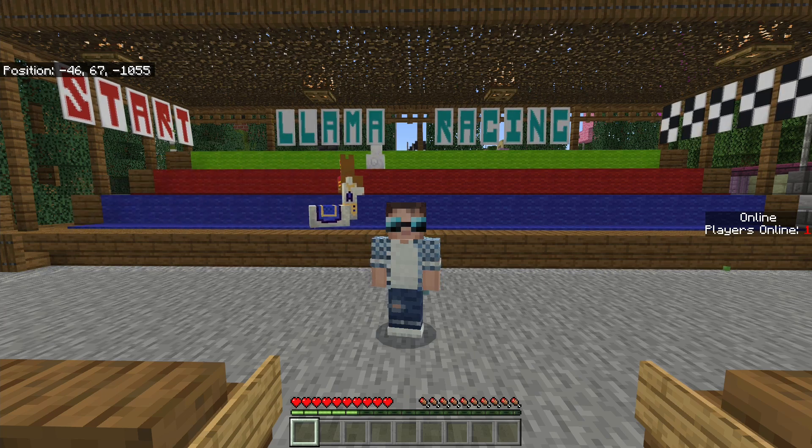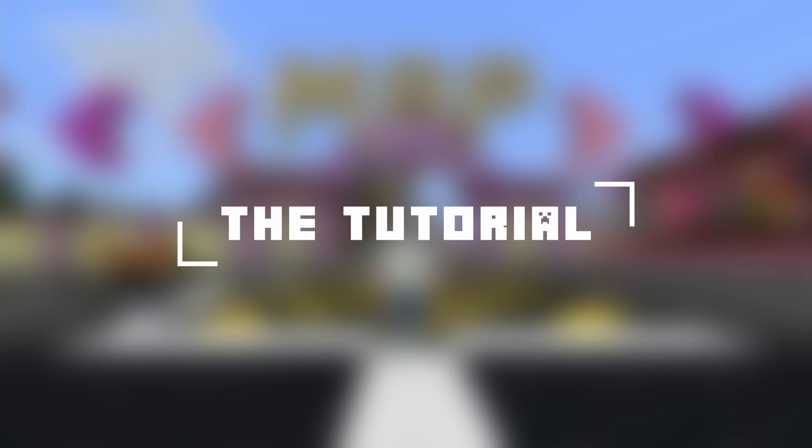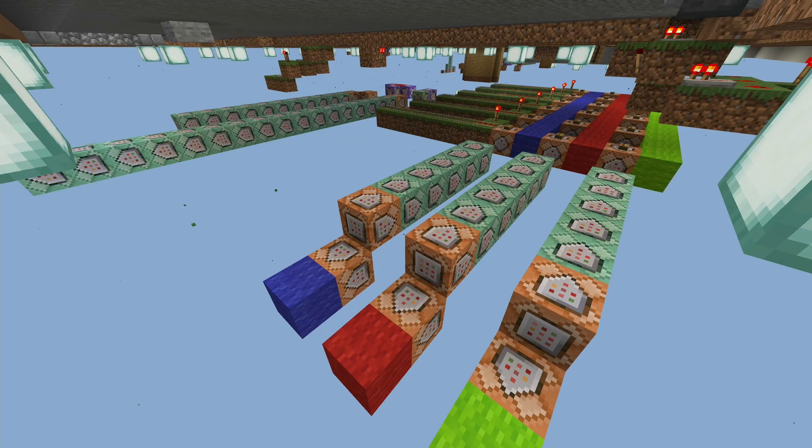Now that you've seen it in action, let's take a look at how it was built. Here we are just underneath the terrain where Llama Racing is. Some of these command blocks are literally just for one-time setup — they can be removed. But without the one-time setup stuff, there are only 59 command blocks being used, three scoreboards, a couple of tags, and a clone command. It's really, really minimal and basic. It seems more difficult than what it is, but trust me, it is really easy to set up.